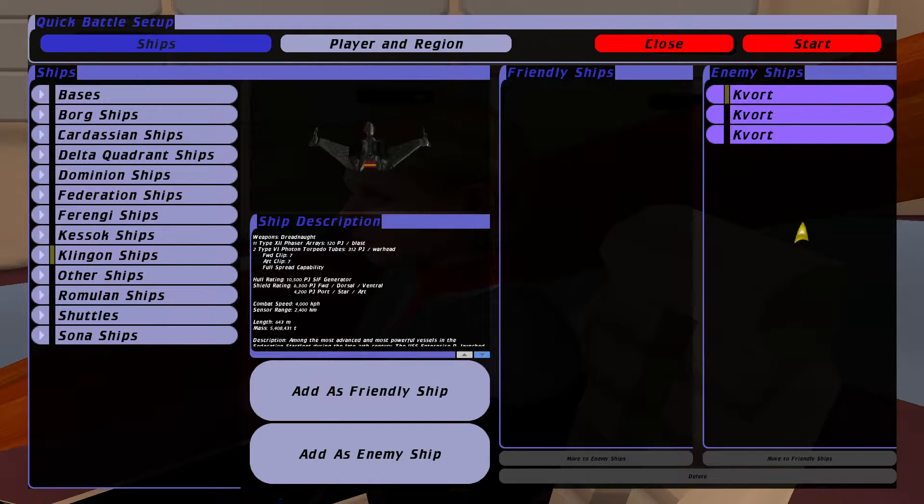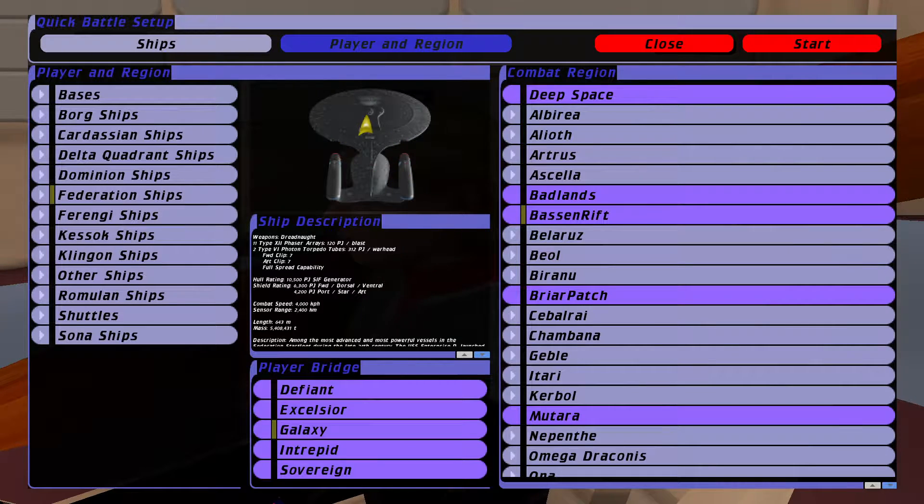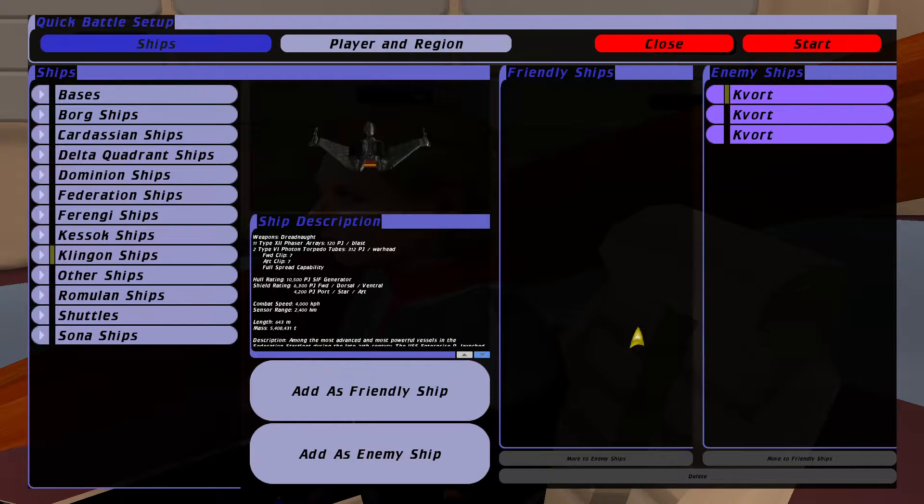In this little battle we've got, I thought I'd have another try at yesterday's Enterprise, but we're looking from the Enterprise D's point of view. So we've got three Klingon cohorts and obviously the Enterprise here. The story goes, the Enterprise C, I believe it was, in the Ambassador-class vessel.